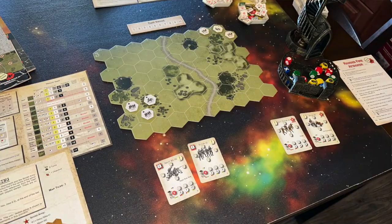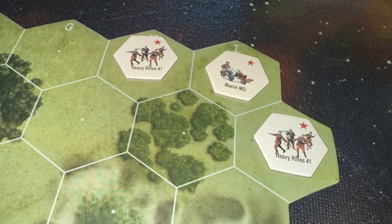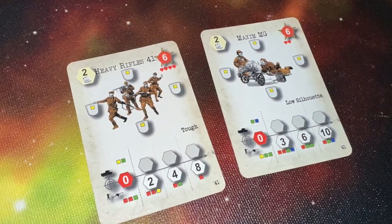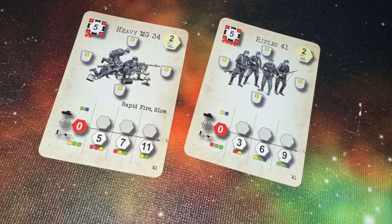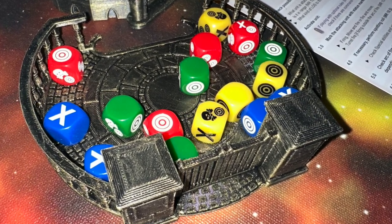I'm just going to give you the bare bones overview of the game and then tell you my thoughts. Depending on the scenario you're playing, you take the specific counters and set them up in the setup areas. You also get a card for each kind of unit — not one card per unit, but if you've got three of the same kind of units, you only need one card for reference. That card gives you basic information about what dice they roll to attack, what range they attack at, and any other specific characteristics unique to that unit.